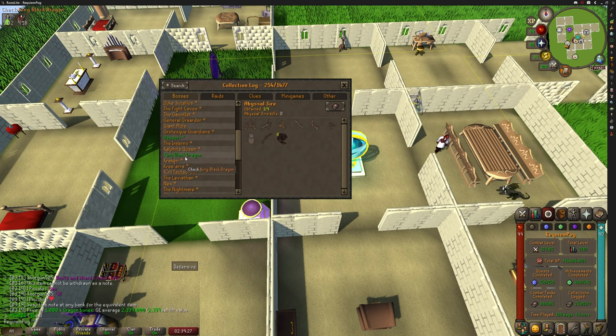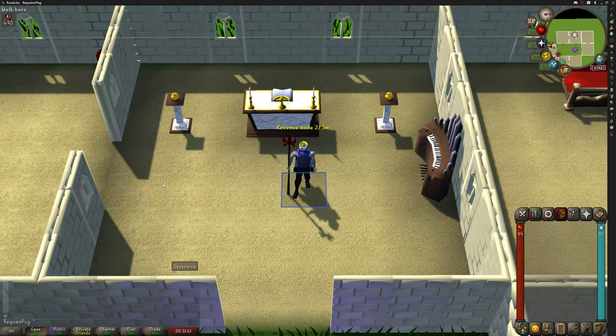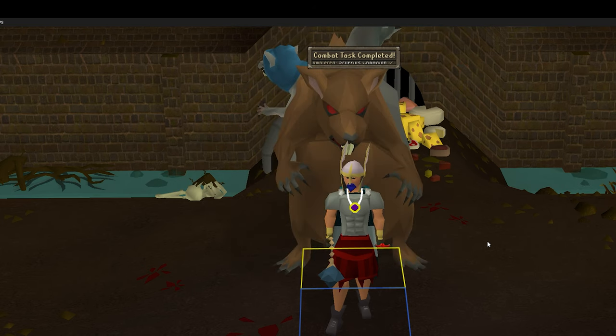Before we get to the total cost and profit made, let's go ahead and take a look at our collection log. We are ending at 1085KC and we have actually gotten every single item that we could from KBD. It's really nice to see these green logs — and a special shout out to this little boy. In terms of supplies, we only used about 4.6 mil. So our total profit made was about 22.9 million. Not a bad day's work. If you've made it this far, thank you so much for sticking around. Make sure to like this video and hopefully see you guys soon. We have an interesting one you guys might enjoy — stay tuned.